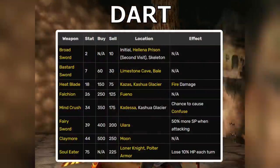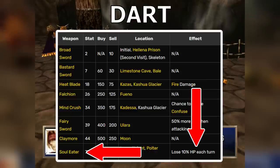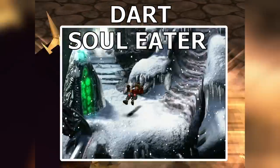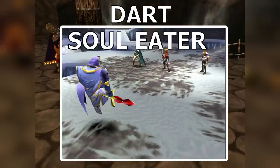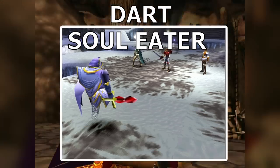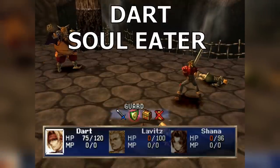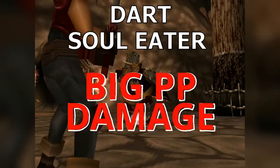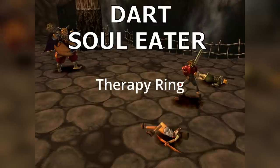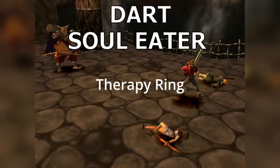Dart's weapons increase in power gradually until you get the Soul Eater, which represents a massive increase in power at the cost of 10% of his health per turn. To get this weapon, you have to do a side quest in the glacier area — slide down this hill and then enter the shrine. Once you finish fighting the monster that appears, you'll get the weapon automatically. This weapon is undoubtedly Dart's best weapon if you want him to do big damage. If you equip the Therapy Ring, it will negate the health he loses from this weapon, though he won't be able to use extra speed items.